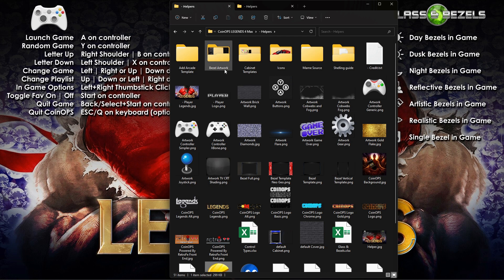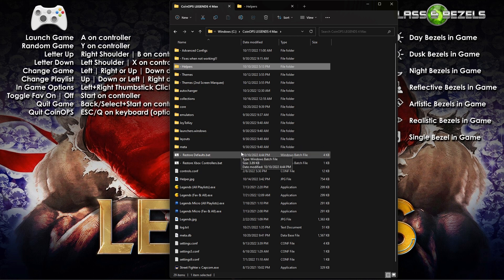Everybody always asks on the artwork channels on the Discord server: are there bezels, cabinet templates to work from? You can add games just like any other CoinOps build, but the artwork requirements in Legends 4 now need full caps, different-size marquees, and different-size videos to make all the themes work. It's more intensive, but the collaboration on the artwork channel is amazing, and the 18 themes that come with it are absolutely gorgeous.